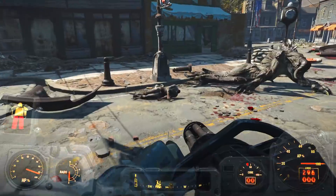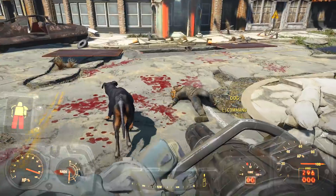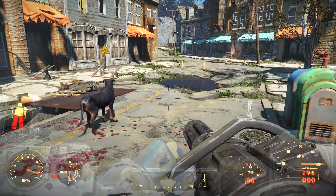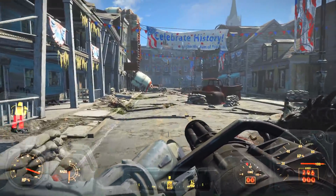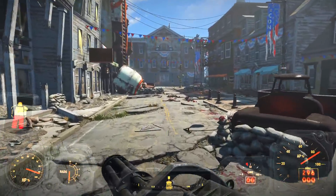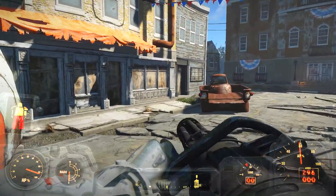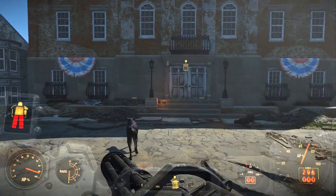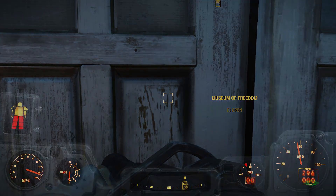Somewhere in town is where this double-barrel shotgun is that I want — it's one of the mods, it's like a skin mod. I'm going to play the whole game in power armor with a minigun. Iron Bowling Ball meets Deathmachine! I need to fix my legs!